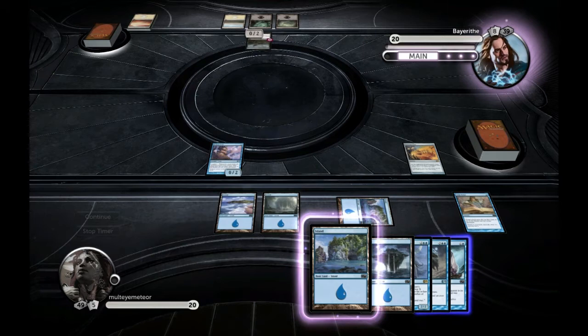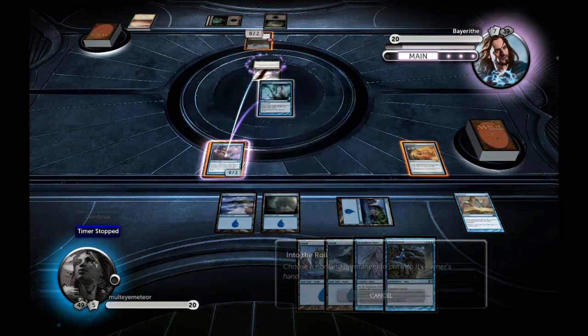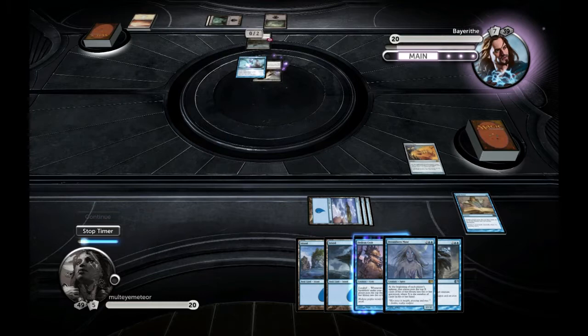The first two turns he didn't do much — but here we go, here's the Doom Blade. I didn't want to deal with that; I wanted to get my Hedron Crab back because it gives me quite an advantage.